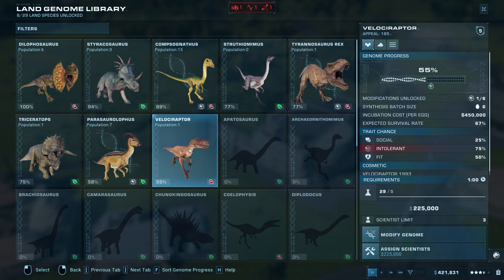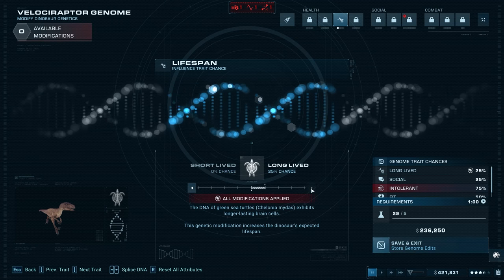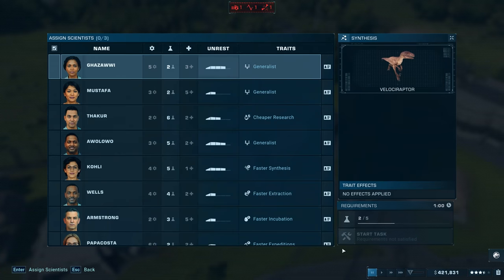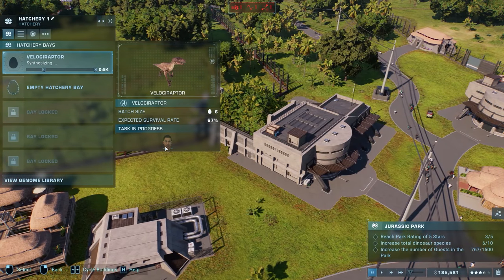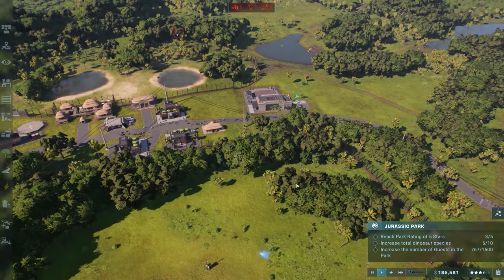We need to get him another one. Let's modify the genome — we can only do one modification anyway: long life, skin color. There we go — 236,000, that's cheap. We could afford that right now which is great. Let's get that research going. 767 people in the park right now, we're down quite a lot.